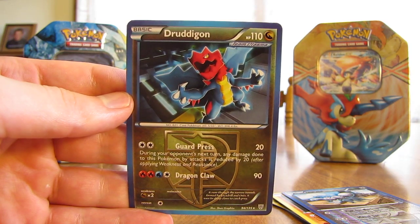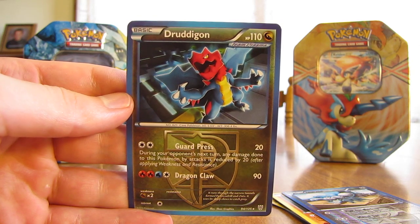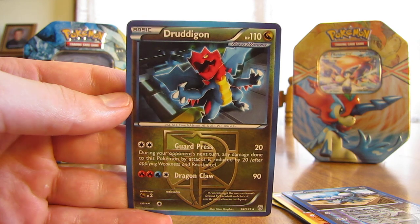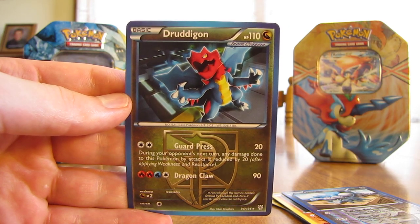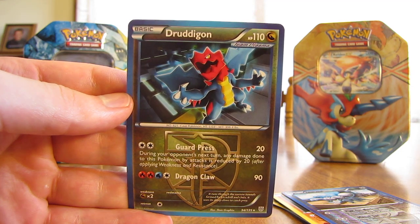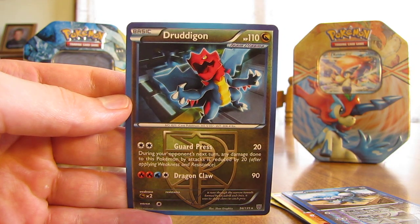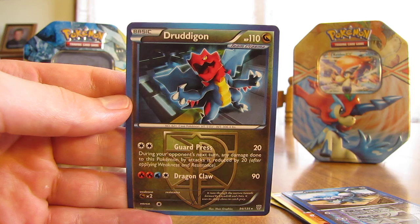Thanks everyone for watching. This White Kyurem EX tin was a little bit better than the Black Kyurem EX tin I opened the other day — this tin had one holographic card out of four packs, which is better than zero holographic cards. Check out all the links in the video description below: my blog, Facebook, and Twitter. Stay tuned for the last of the three Spring EX tins — the Keldeo EX tin will be opened next week. I'll also post a link to the other White Kyurem EX tin I've opened on YouTube already. Thanks again everyone for watching, and stay tuned for more videos.